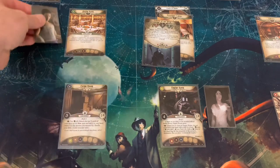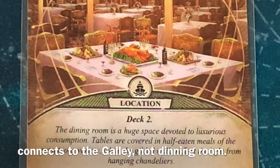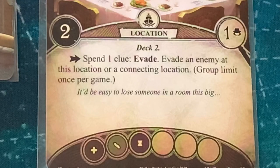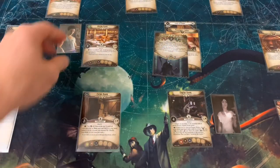The Dining Room: 'A huge space devoted to luxurious consumption. Tables are covered in half-eaten meals of the sumptuous variety, while the gilded walls reflect the light from hanging chandeliers.' Its location ability: action, spend one clue to evade an enemy at this location or a connecting location — group limit once per game. It has two clues with a shroud of two, so it might be worth investigating if we need clues. That's Cho's third action and he exhausts.